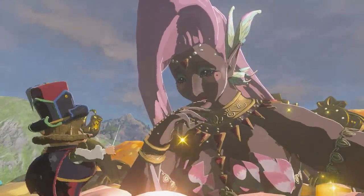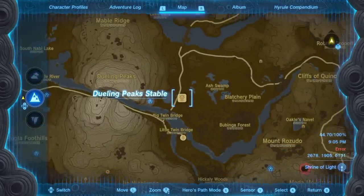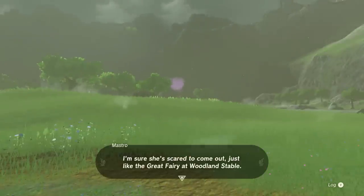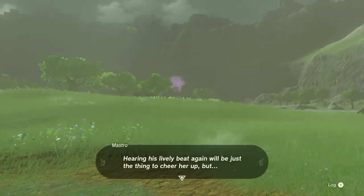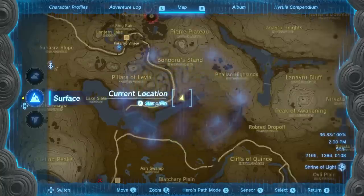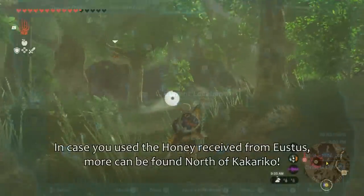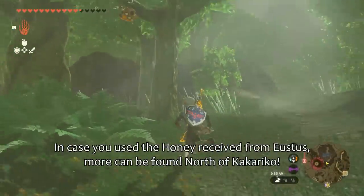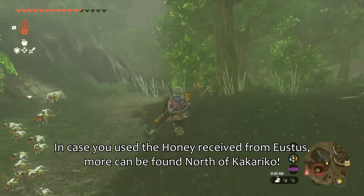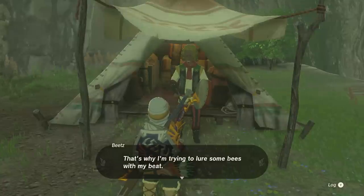Only one more to go. For the final Great Fairy, head to Dueling Peaks Stable. After speaking to the band, we learn of their missing drummer. To complete the Serenade to Koterra side adventure, we need to head south of Kakariko Village. Beats is looking for three Courser Bee Honeys, which can be found just north of Kakariko, attached to the trees beside the big gloomy hole. They're pretty hard to miss. Once you've collected three of them, speak to Beats and you'll complete the Honey Bee Mine side adventure.